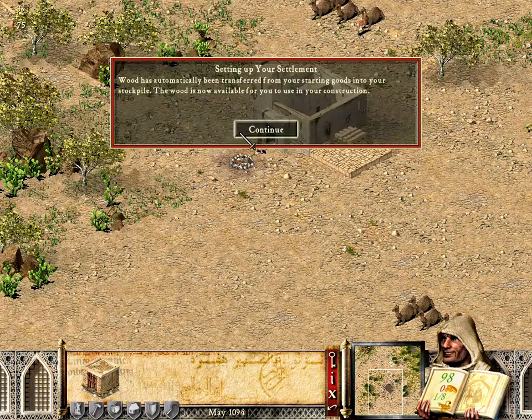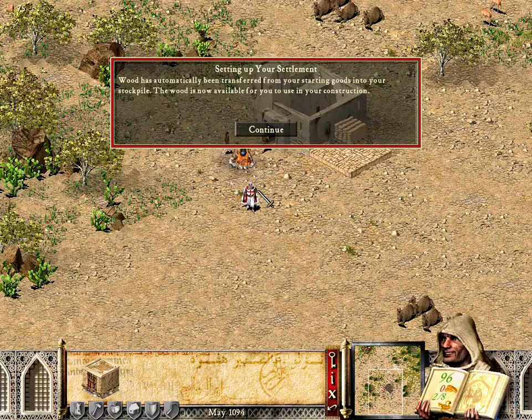Wood has automatically been transferred from your starting goods into your stockpile. The wood is now available for you to use in your construction.